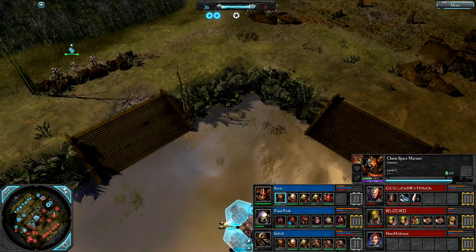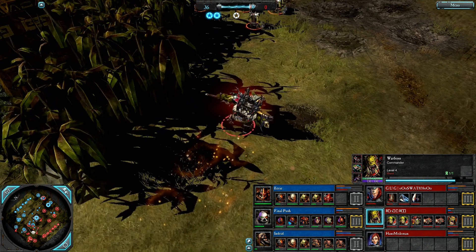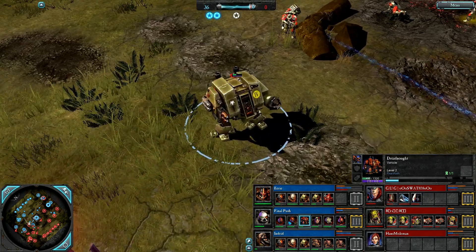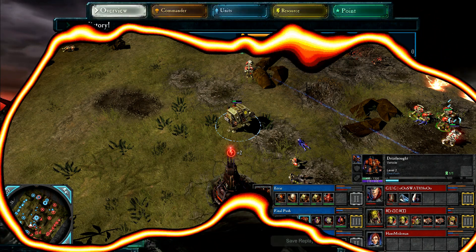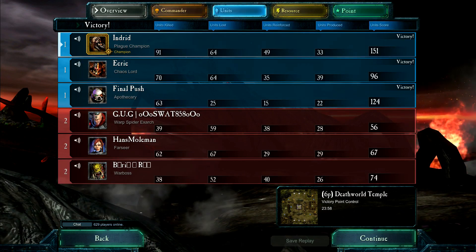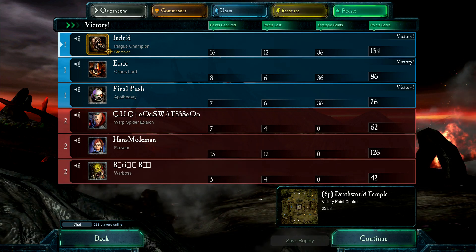Wraith Guard level 2. Bloodletters cannot be suppressed and are in amongst the Guardian weapon team with their beastly power melee damage - they take it down. Passive teleport into the Wraith Guard but are wiped out. Those bloodletters were level 3, Mark of Khorne CSM - nice to see. And there is the game - a double cap for us wins it, very very close. We had east, we had mid, and we won it. Commanders ended at level 3 Chaos Lord, level 5 Apothecary, level 6 Plague Champion, Warp Rexarch level 3 with Power Blades, level 4 War Boss with the Bang Bang Hammer, and Hans's level 5 Farseer. Turning point was Final Push's Dreadnought - red team struggled to deal with it, allowed us to keep a presence in mid. Hope you enjoyed it guys, hope you liked the map, and I will see you next time.